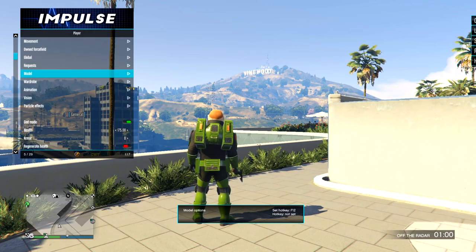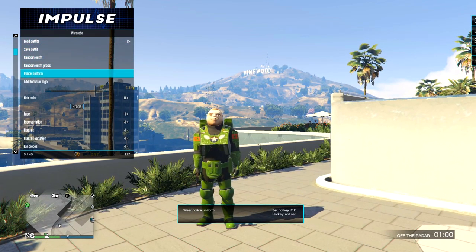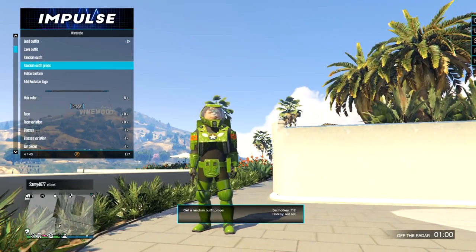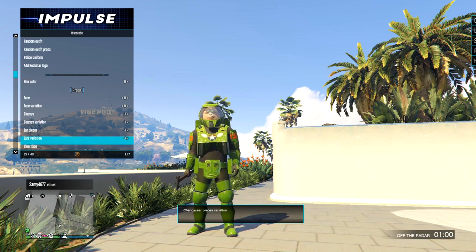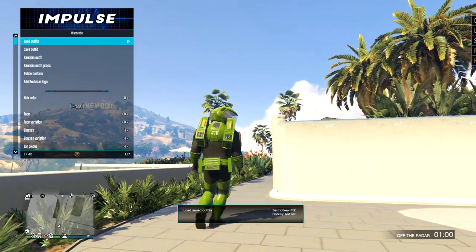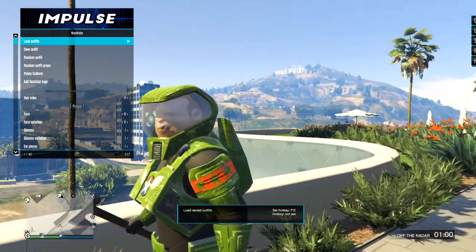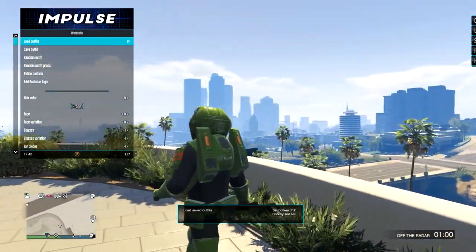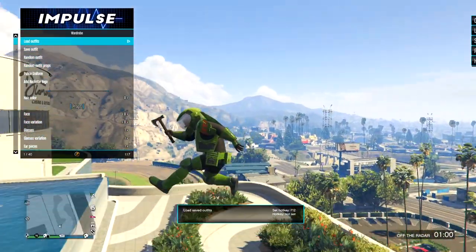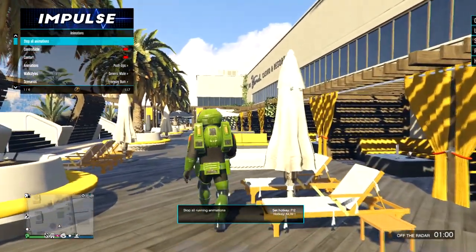There are some animal models. Do not use the single player models — do not use Michael, Trevor, or Franklin in Online, your game will crash. In Outfits, you can save an outfit, pick a random outfit, customize props — put on parachutes and duffel bags and that kind of stuff. I only have one outfit saved: it's one where I have a duffel bag and armor on. I use the wardrobe sometimes to customize outfits for thumbnails and gameplay.